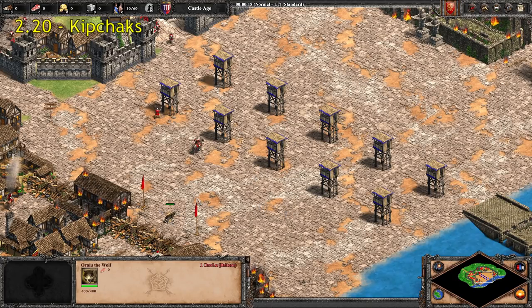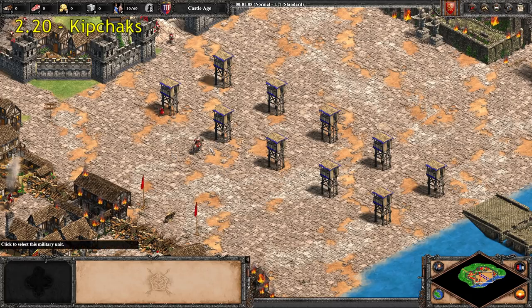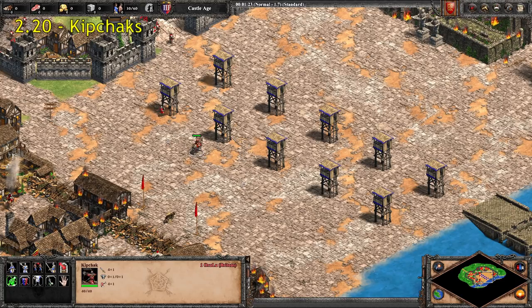Moving up to 2.2 second reload time, we have just the Kipchak. Kipchaks actually do have a slower fire rate than most of the other Cav Archers and ranged cavalry. It used to be a lot faster at launch, but Cumans at launch were a little silly, so the Kipchak was nerfed. They still have a very, very low frame delay, but the actual time between each successive shot is fairly slow. It can be improved with Thumb Ring, which is certainly very worthwhile. Kipchaks are cheaper but overall weaker Cav Archers, and having a slower fire rate is just part of that.